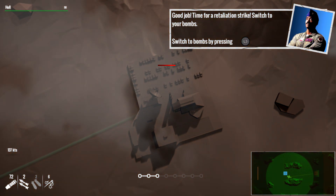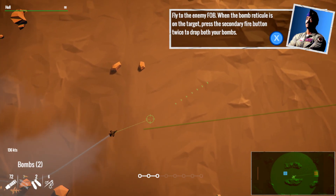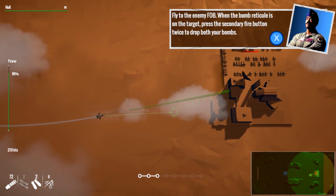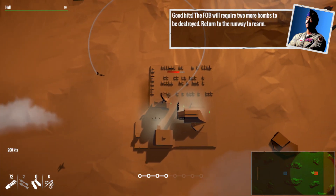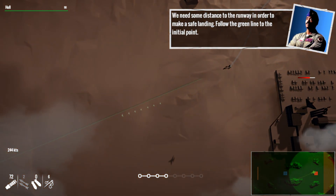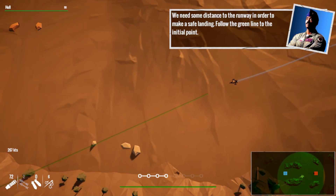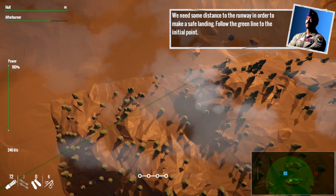Switch to your bomb — we got bombs too, I didn't notice that. Press left 3 for the enemy FOB. When the bomb reticule is on a target, press the secondary fire button twice to drop both bombs. Bombing time — drop the bomb! I can see the actual bombs going down there. The FOB will require two more bombs to be destroyed. Return to the runway to rearm — it's not like Ace Combat when you have a full airplane of ammunition. So we gotta land.